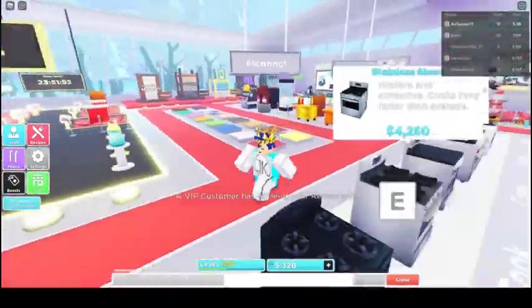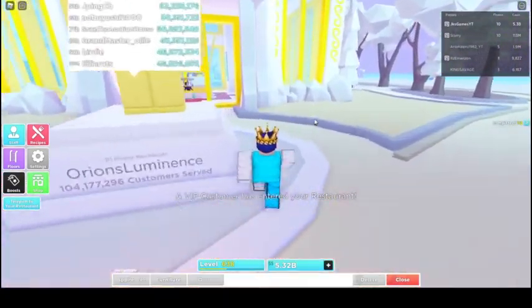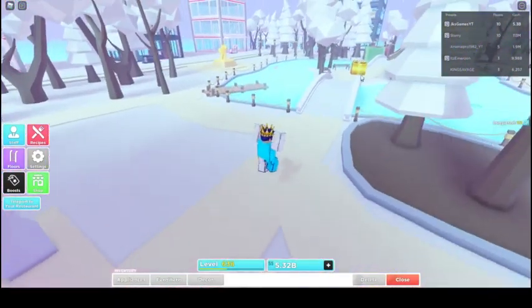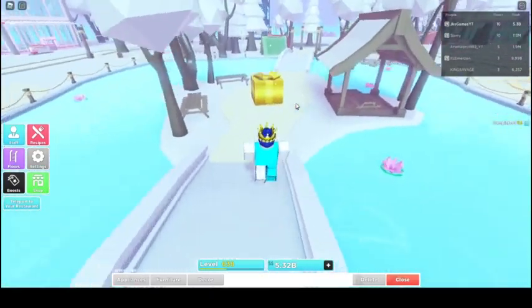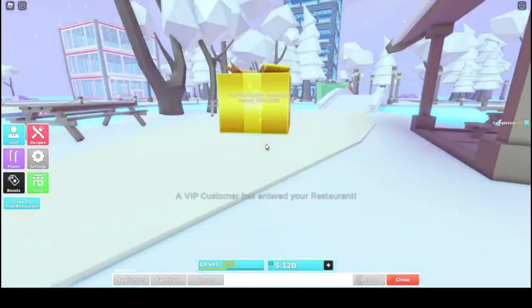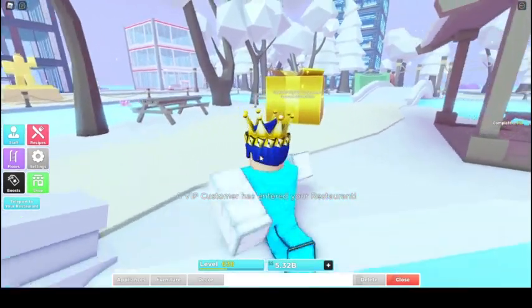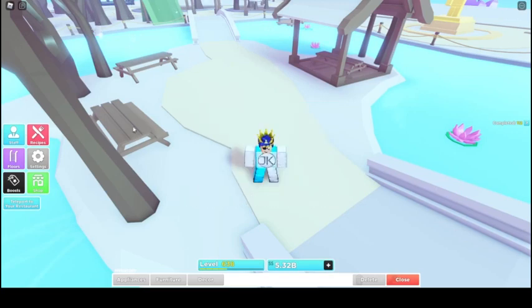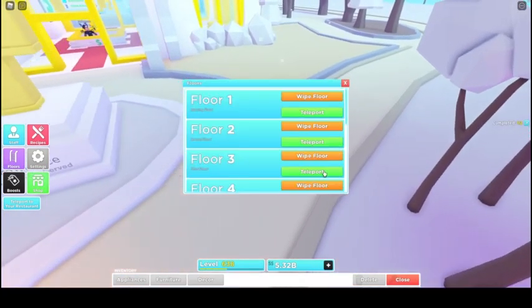There's not really much new at all. But we have over here the golden giant present. It needs 10,000 customers served. I'll take a screenshot for my thumbnail — boom, there we go. Now we're going to open it, and it says: 'Hey, you opened the golden present and found the exclusive Santa's golden cookies item — happy holidays.' I don't know if it gives that every single time.